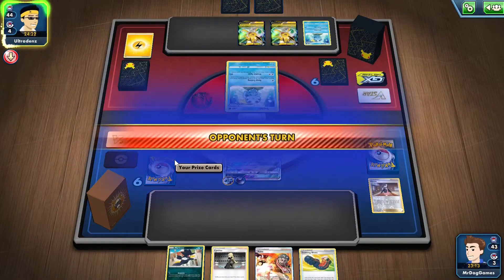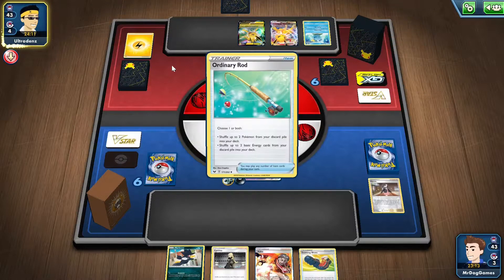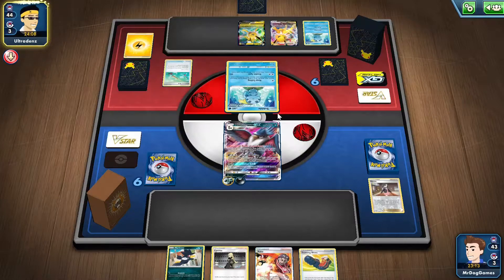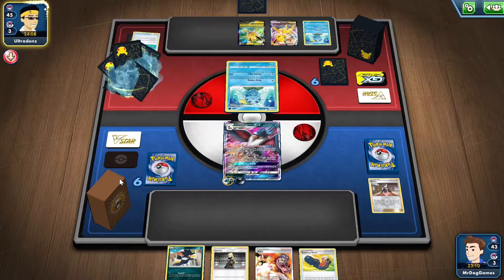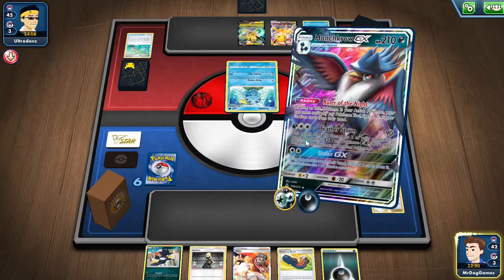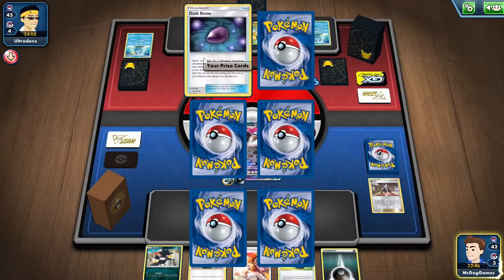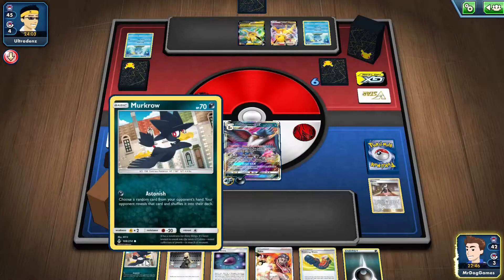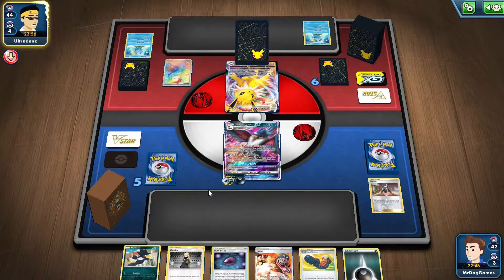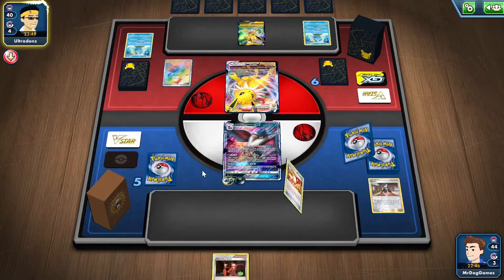They won't be able to attach the Speed Lightning Energy in their hand. They won't be able to attach their Elemental Badge either because they can't play any tools, so they have to attach two basic energies, which could be difficult - especially when we're using Crushing Hammers on them. I think we just knock out this Sobble. So we can actually have this Murkrow start stacking up. I do kind of want to find the Silent Lab though, so they can't use their Zigzagoon to ping it.